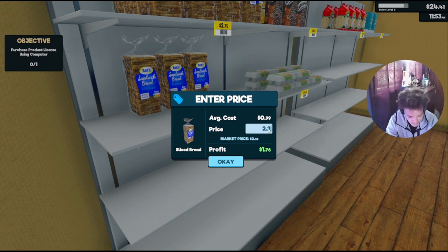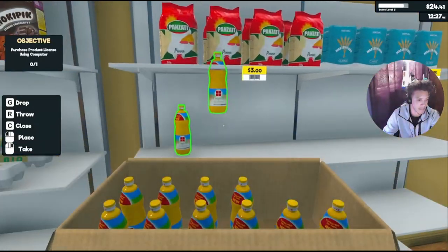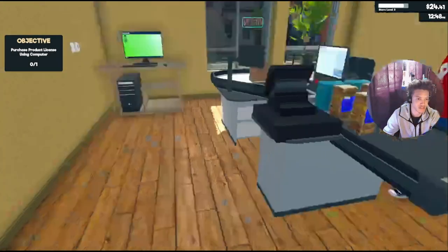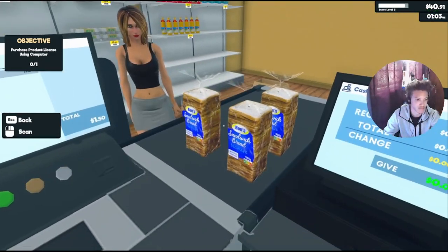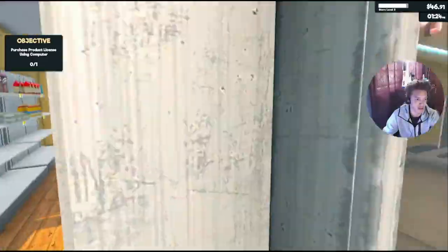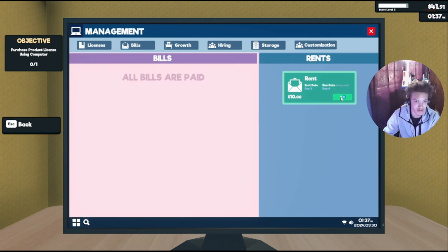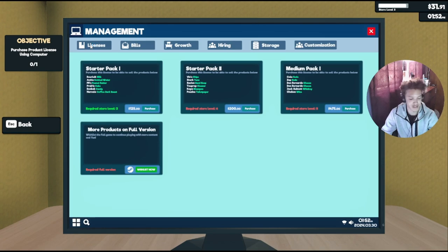Alright, I'm going back to $2.25 — that's it. Let me put the oil out. The average cost of this is $4.45 — let's make it $5. Profit 55 cents. I don't know how to purchase that product license. Oh, the bill is only $5. I forgot about the rent — luckily it just came on. Yo, you could hire people too? I'm definitely buying this full game.